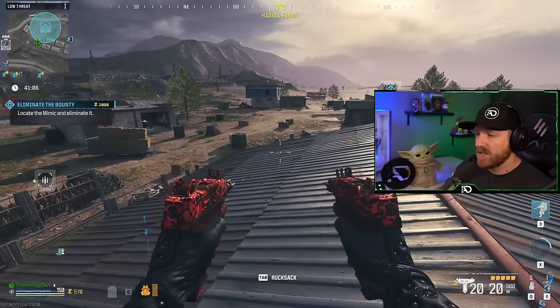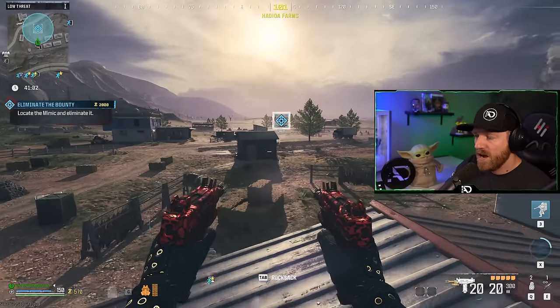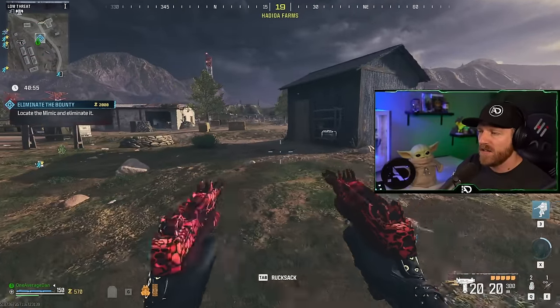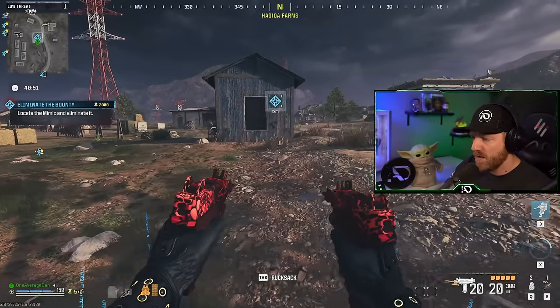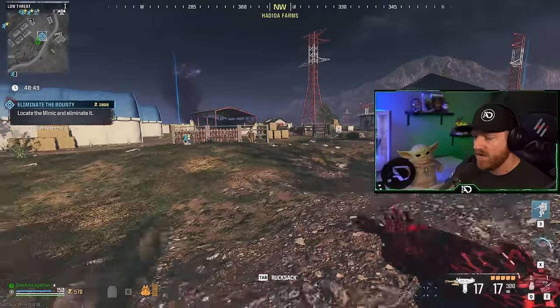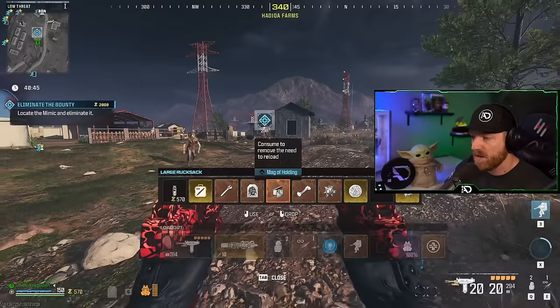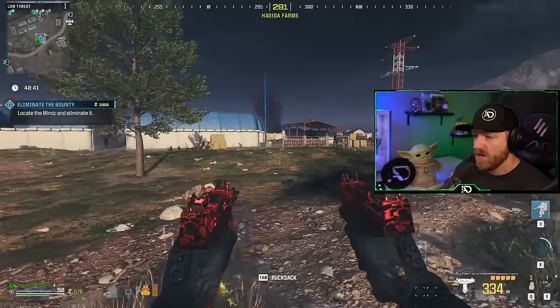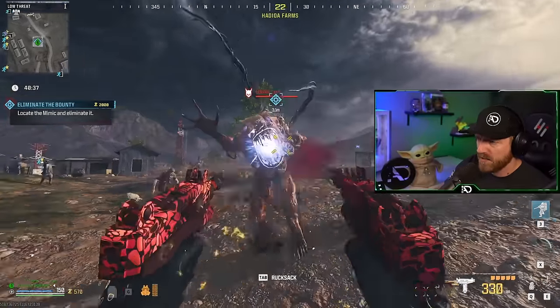We came in kitted to the teeth with the WSP Stingers. But the real question is, how does an unpacked, no-rarity gun handle a tier one high-value target? We got ourselves a little mimic here hanging out. I put on the 20-round mags for absolute speed, and I love to use mag of holding. But again — no pack-a-punch, no ether tools. Normally guns really suck with tier one high-value targets. Let's see what it does.